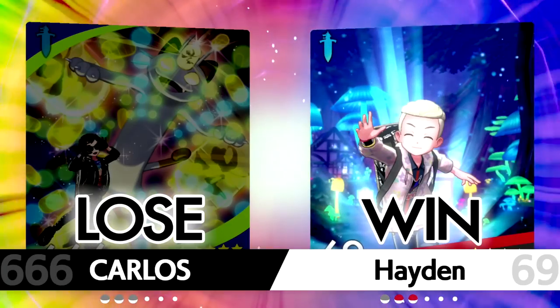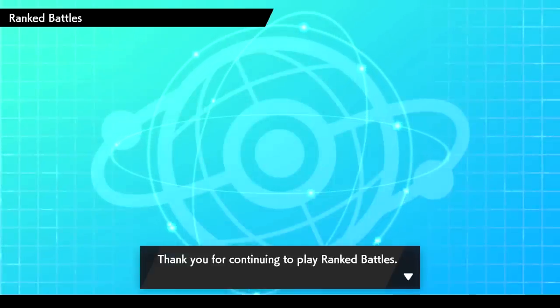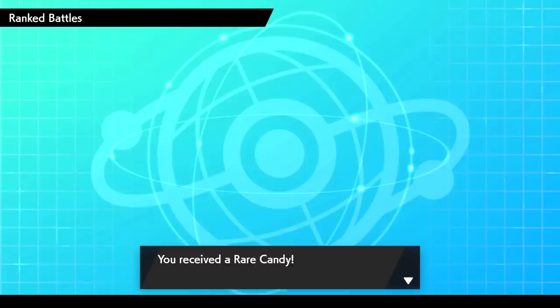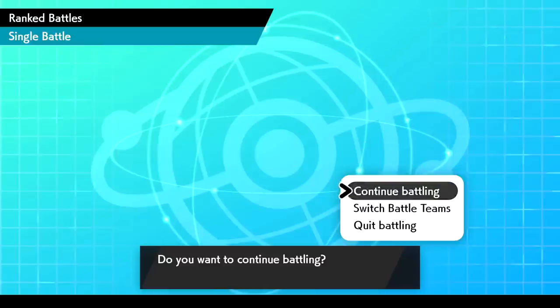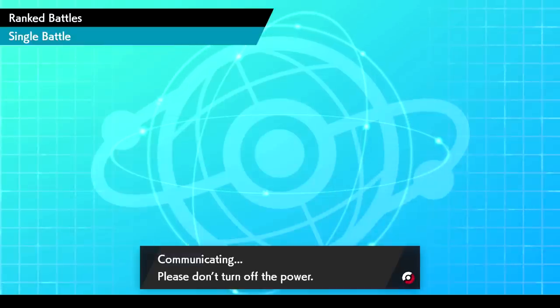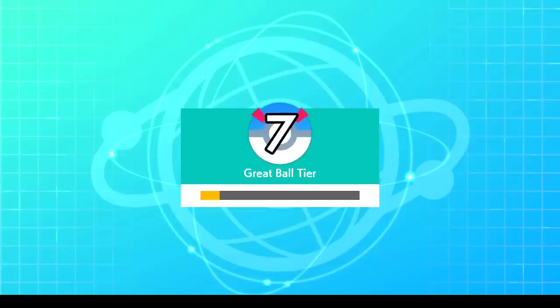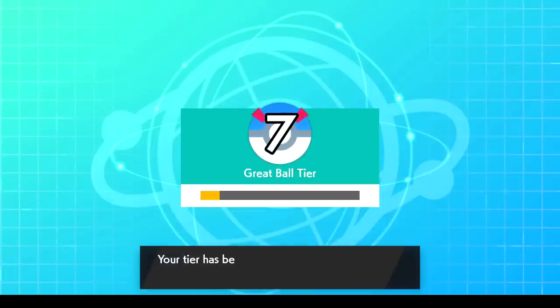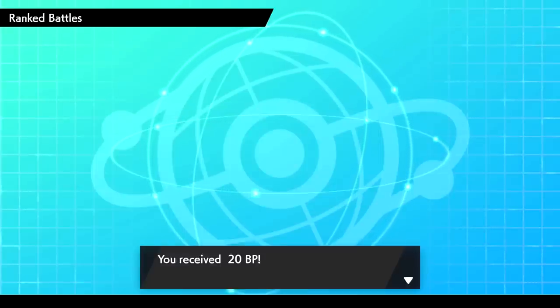We collect those rank points — thank you Carlos, we appreciate that. We also get a Rare Candy, ooh! We will continue and see if we can get this team to proceed to work. I really want Durant to come in and wreck things. Look at that boys — we've graduated to Great Ball tier at rank 7! Love to see it, we're well on our way to that Master Ball.